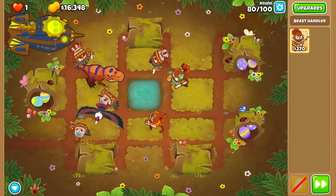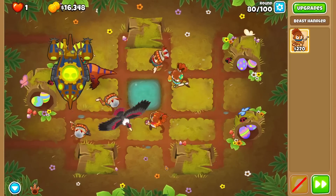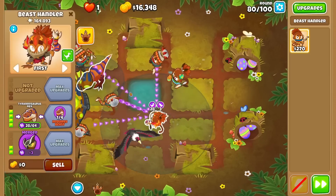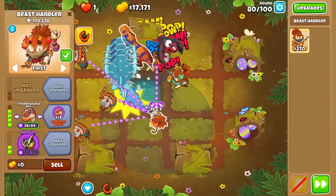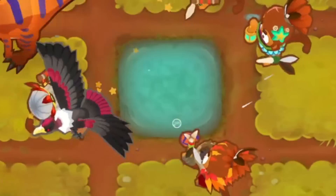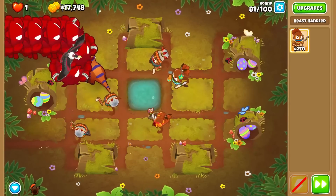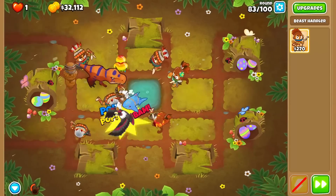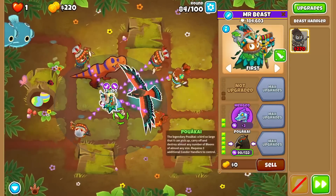I'm not sure we have the defenses for that. Round 80 is here, and all we have is a great white and a T-Rex for blimp damage. But these two absolutely obliterated the outer layers, letting the condor clean up the ceramics. What is important is saving up a ton of money so we can pop the DDTs that are coming. Luckily the early 80s are full of money, letting us purchase the powakai on round 84.